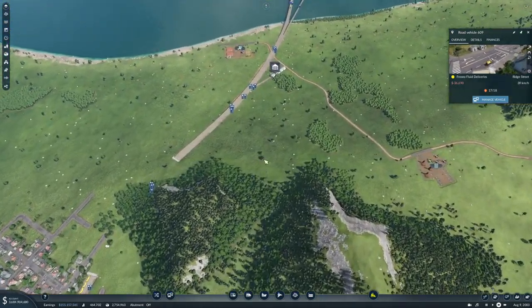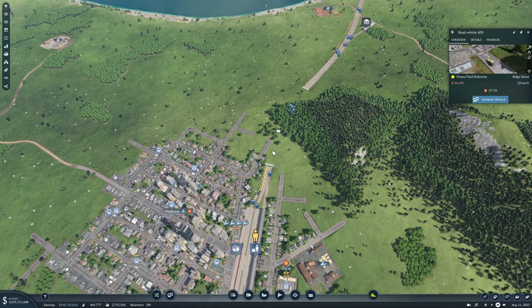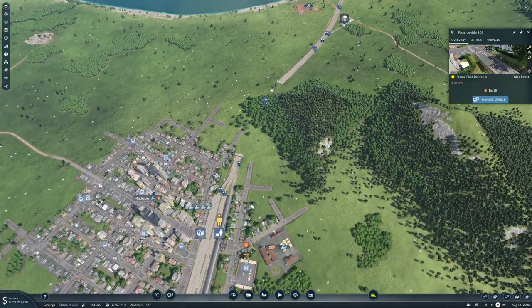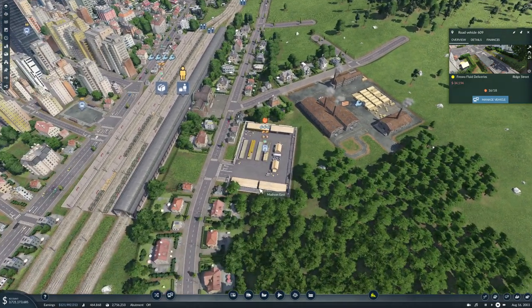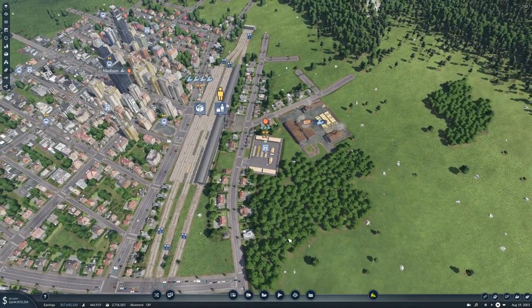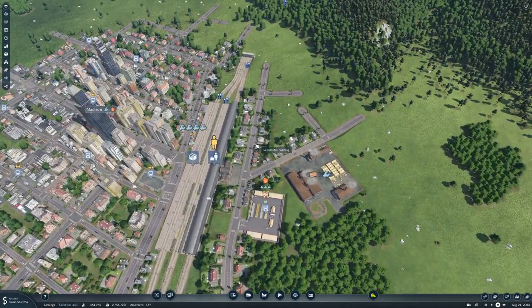This road isn't connecting up to anything, so if we bring it down and in here — I think that'll make us happy because there's a lot of industry we can bring in. This is four — we're going to need quite a lot more truck stops, but that's okay.